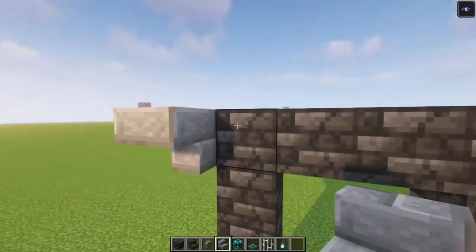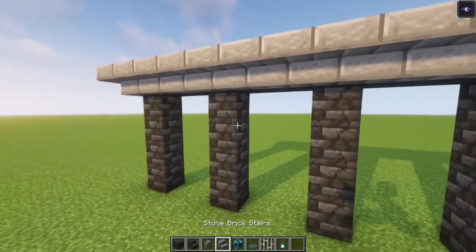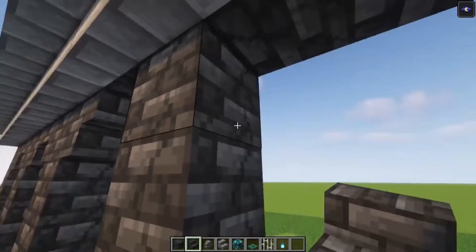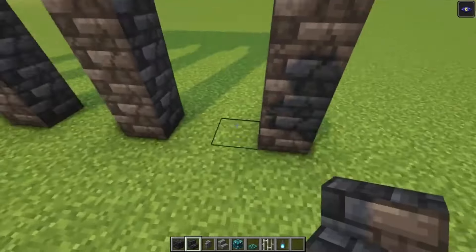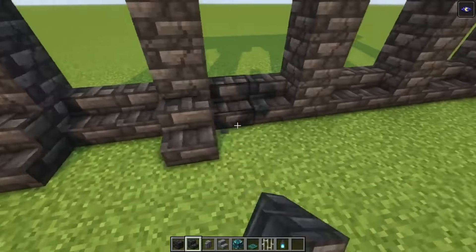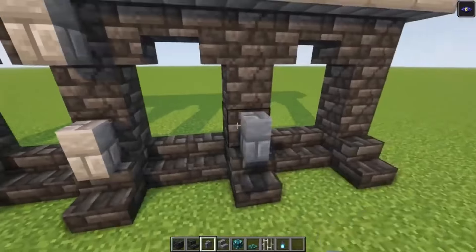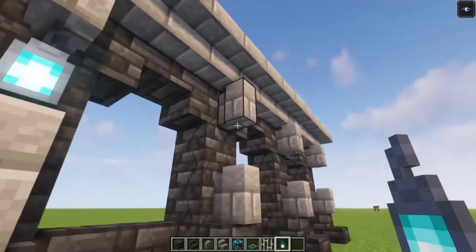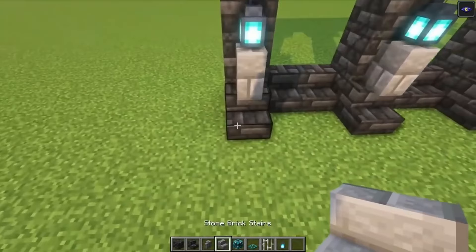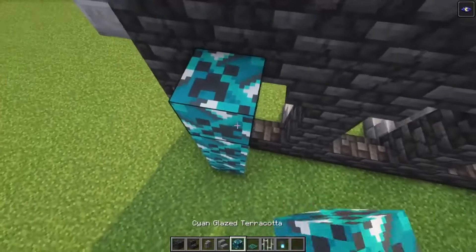You can just cover this up with some stone bricks like this, and underneath you just want to add your stairs again. Once you've got that, you just want to add your stone brick walls. You can even replace these with some stone brick slabs as well, and on the back side you can just go up and add some trapdoors.